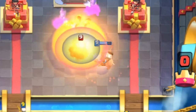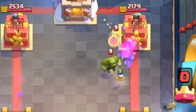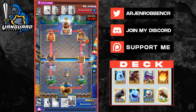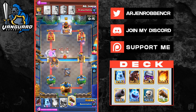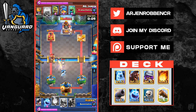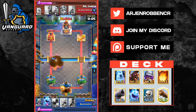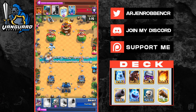Versus royal giant decks, always pressure the opposite lane with the hog and defend the royal giant with something cheap like skeletons and cannon. The ice spirit also buys you some time to defend. Switch up your cannon placements to confuse your opponent and space out your cannon and musketeer so they don't get value with lightning. If your opponent sets up a slow royal giant push, apply pressure on the opposite lane with the hog to force out cards, weakening their royal giant push.